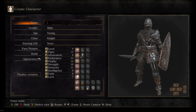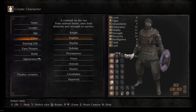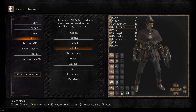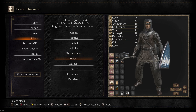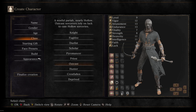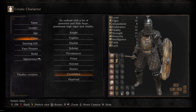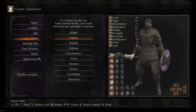Let's get our character going. We'll name him 'Bass Thrones.' We'll go knight — your typical knight. Fugitive looks like we got some strength and dex here, your quality build. Duelist, look at all these items. Scholar got your intelligence build, pyromancer with faith and fire, priest with pure faith, outcast with luck, hunter with some vigor. Crestfallen gives you vigor, vitality, endurance, and then you got your deprived.